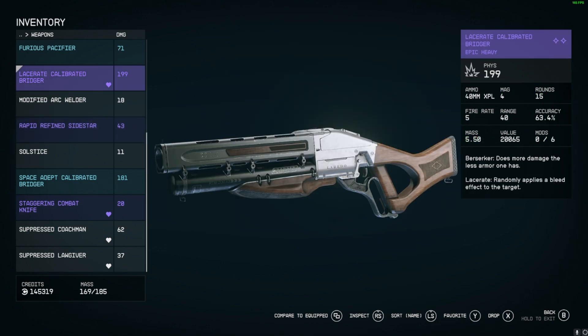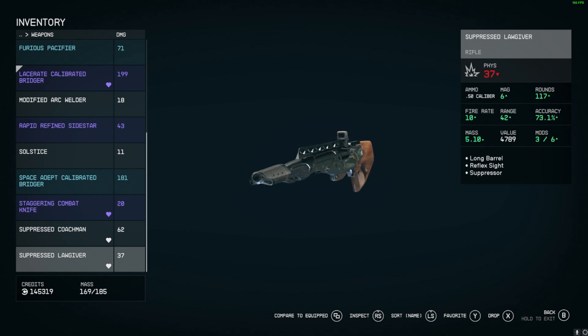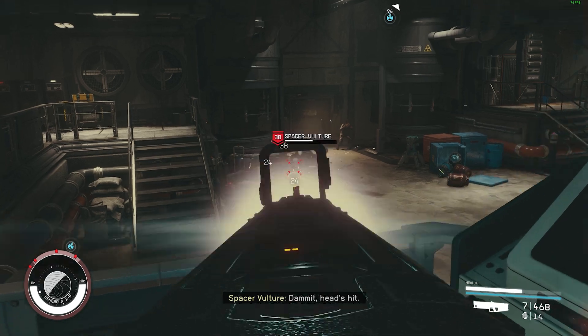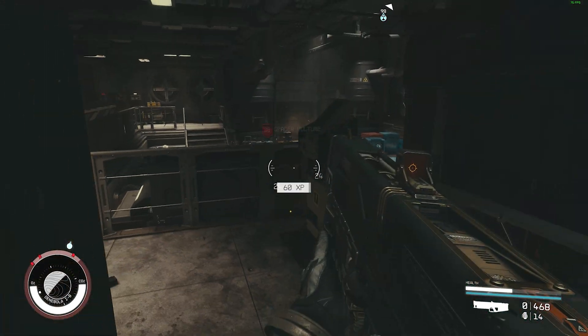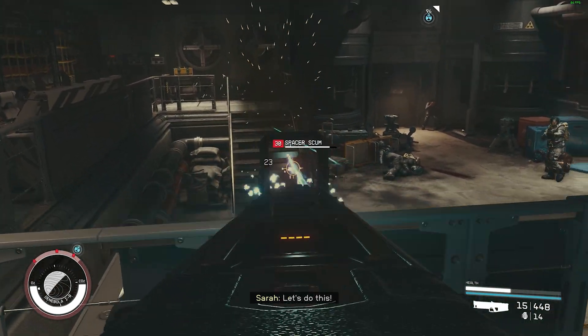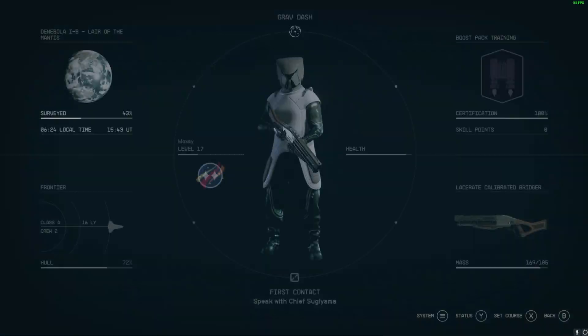The only other thing you're going to need for this mission is some decent weapons. They don't need to be anything crazy. I used a suppressed Lawgiver for most of my first time doing this mission just to take out enemies and keep moving. Shotguns are great for this mission because it's a lot of close range fighting. Assault rifles are good too — just something that you can kill some higher level enemies with and you're all ready to go.